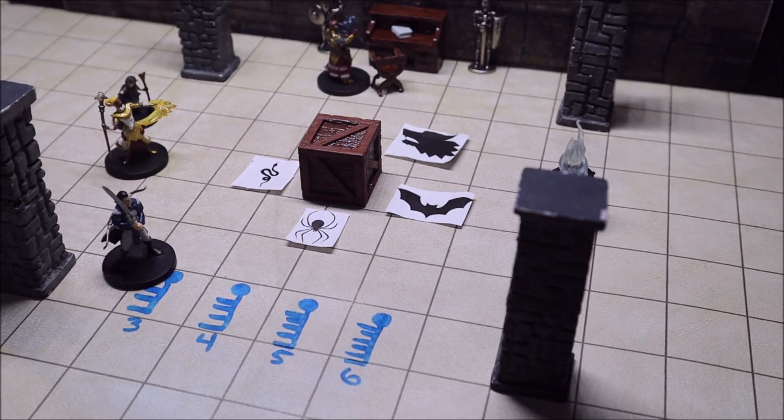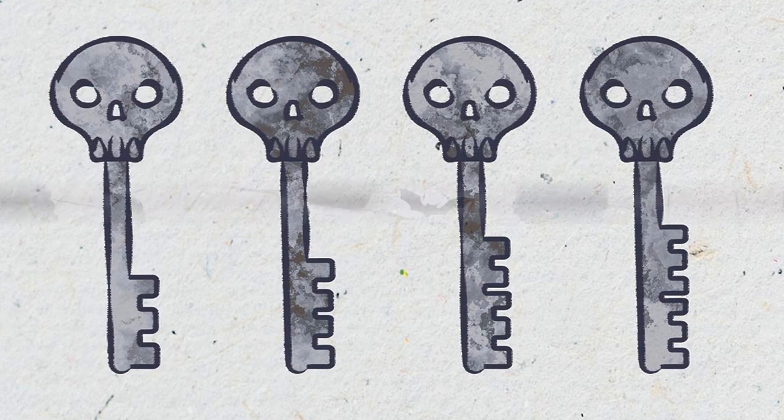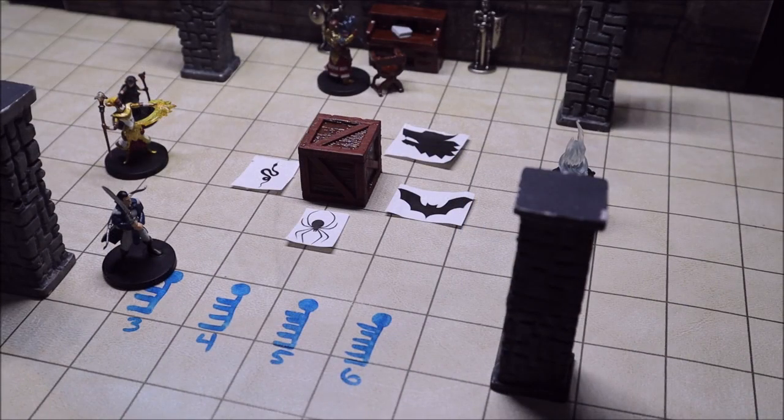With regards to the keys, if you have a copy of Tasha's Cauldron of Everything I highly suggest using the image that's in the book, or if you have it on D&D Beyond you can print it out for your players. They give really good images of the keys, and if you give players that handout I wouldn't even tell them the different number of teeth — just let them look at the page and determine that for themselves.